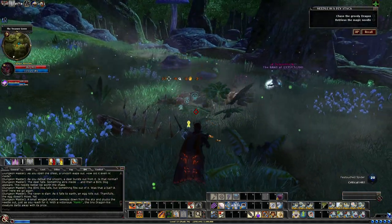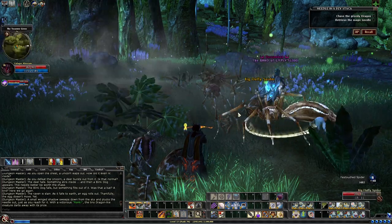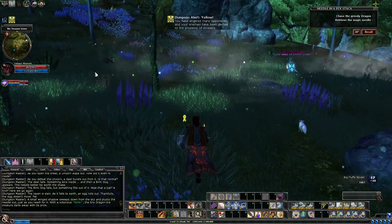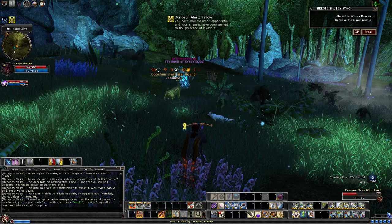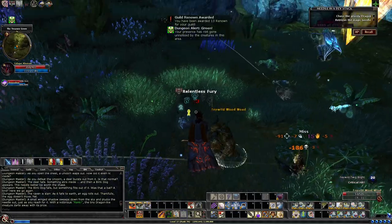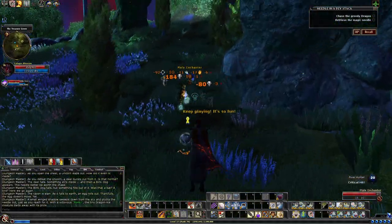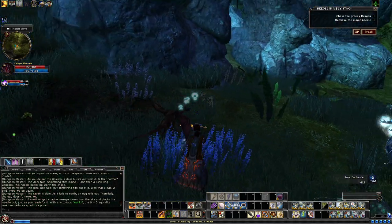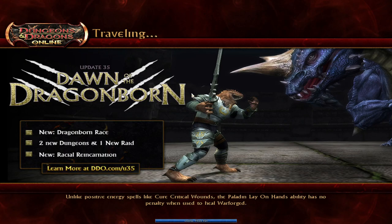That gives us plenty of time to position — the map highlights him and points out his specific location. We can keep an eye on him. Here he is finally catching up, and he heads into our archway, which we can now enter.